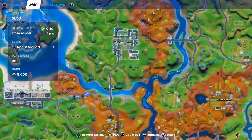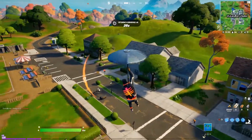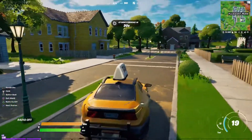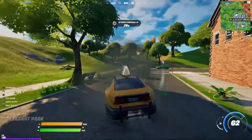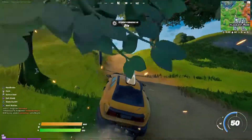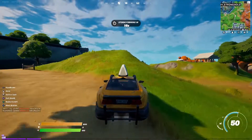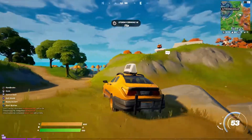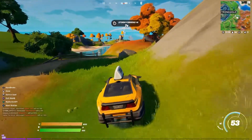For the third part of this challenge, we're headed over to Pleasant Park because we're going to need to catch air for two seconds in a vehicle. You can do this at just about any location, but there are some fairly nice hills just on the backside of Pleasant Park out near Stealthy Stronghold. I figured I can catch at least a couple of seconds of air in this area.